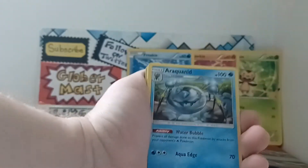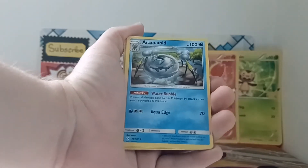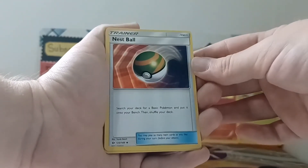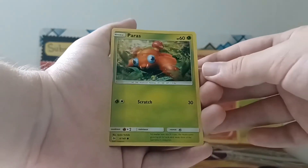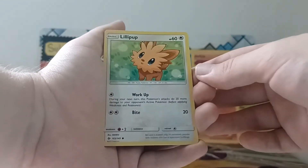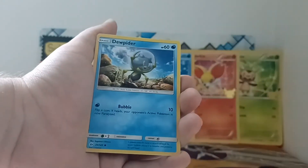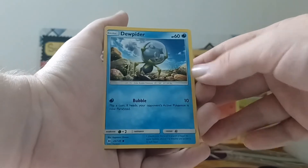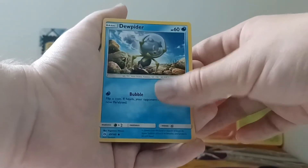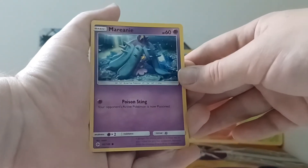The first card is an Araquanid. After that we have a Nosepass, a Poliwhirl, Paras, Lilipup, and Bounsweet. I think we have something good at the end of this booster pack — I can see something shining. Then we have Dewpider, the baby evolution of Araquanid that we got as the first card in the pack. And Mareanie! I love Mareanie — it was on my Sun and Moon team.